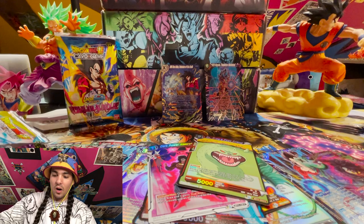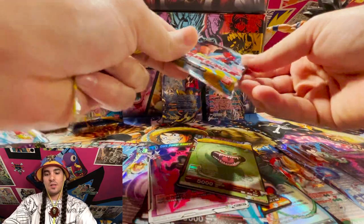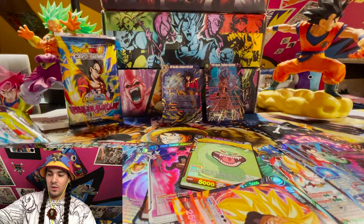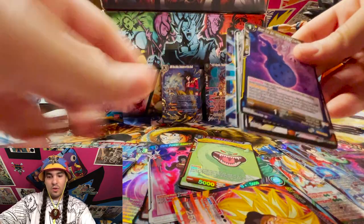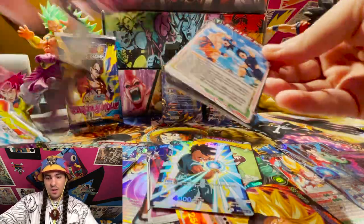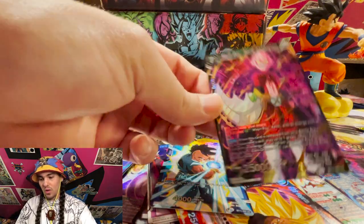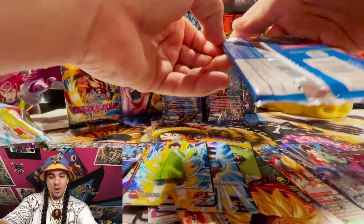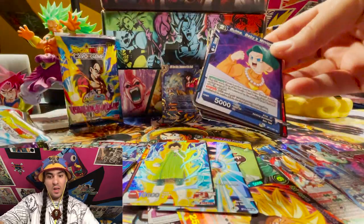We got three SRs so far and we got four packs left, so at least two of these are going to be SRs. Let's hope one is a secret rare. We got a foil and a super combo — three more packs. Another non-foil. Foil Xeno Majin Buu! Alright, that means we got one more SR in this box, or it's going to be a secret rare. Can we get Broly SS4 the Great Destroyer? And it is a...